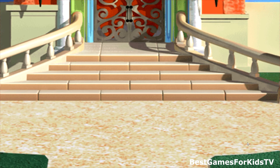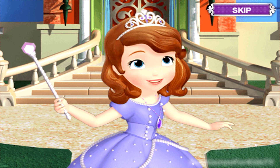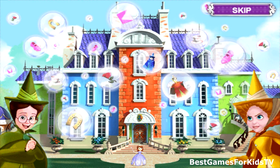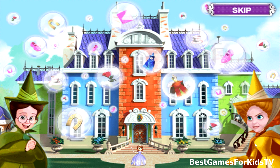Let's begin! Thank goodness Sophia's arrived, and just in time too. You see, Miss Nettle has filled Royal Prep with Trouble Bubbles. And as you know, bubble magic is quite powerful. Only you and Sophia can help dispose of the trouble, but you'll need to use everything you've learned about magic to rescue the school and send Miss Nettle away.